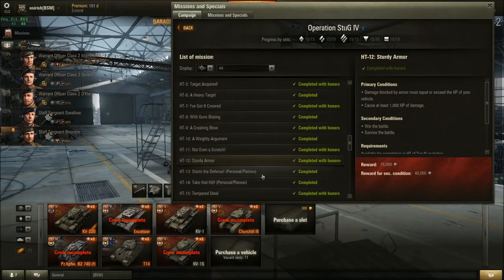Mission 13 — Storm the Defense: Destroy an enemy vehicle in the first three minutes of the battle. Complete RNG — you're a heavy on the front line. If struggling, platoon up: have your platoon mates damage an enemy tank to low health and then you grab the kill. Stick together, focus fire, and try to secure that kill. Can also be completed solo.